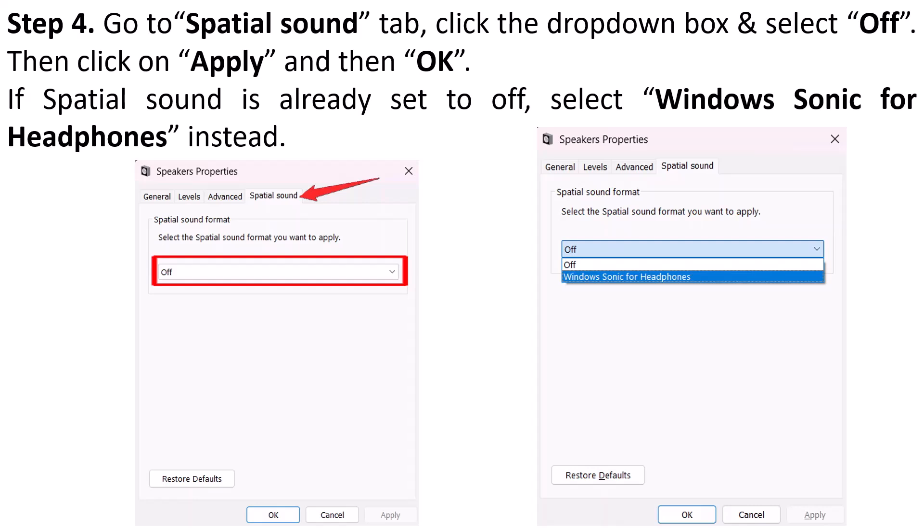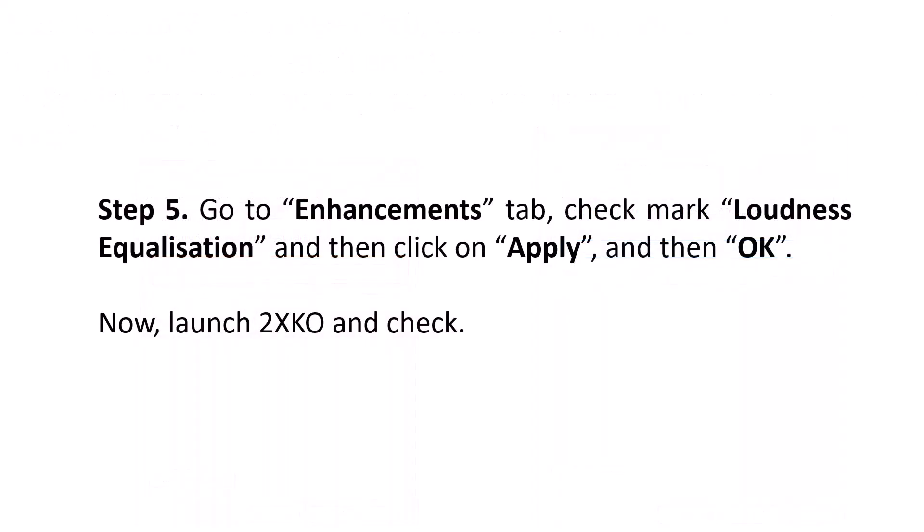Click the drop-down box and select Off, then click Apply and then OK. Now if Spatial Sound is already set to Off, then select Windows Sonic for Headphones instead. Then go to the Enhancements tab, check mark Loudness Equalization, and then click Apply and then OK. Now launch 2XKO game and check.